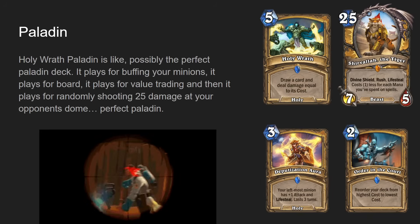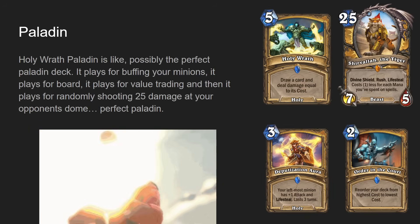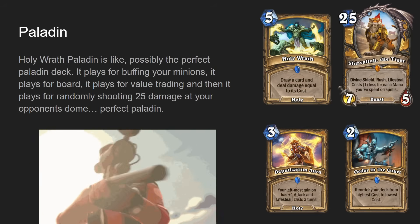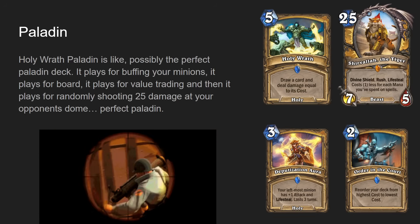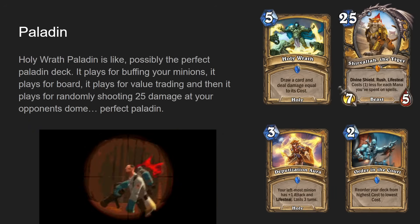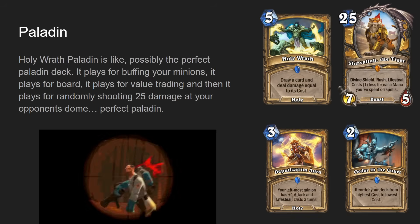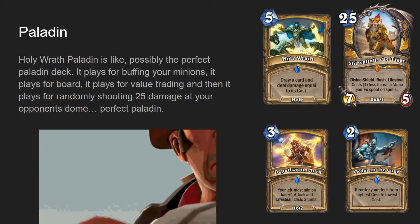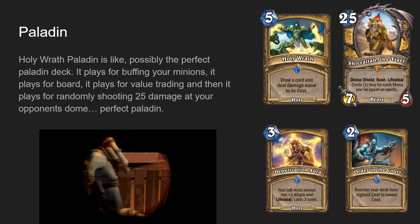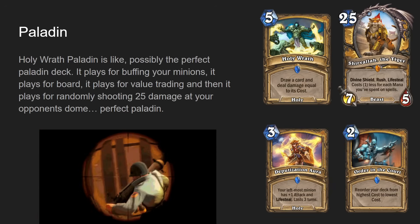Holy Wrath Paladin is like the perfect Paladin deck. It has everything: playing for board because you don't need to deal that much damage to set up the combo, buff cards because buffing minions in Paladin is fun, lots of healing because of Deputization Aura, strong board impact and board clear because of Showdown and Prismatic Beam, and a guaranteed combo — seven mana, or five mana if you discounted it with Holy Cowboy — to deal 25 damage to your opponent's face. You only had to deal like five damage before the combo, back before Renathal was in every deck.